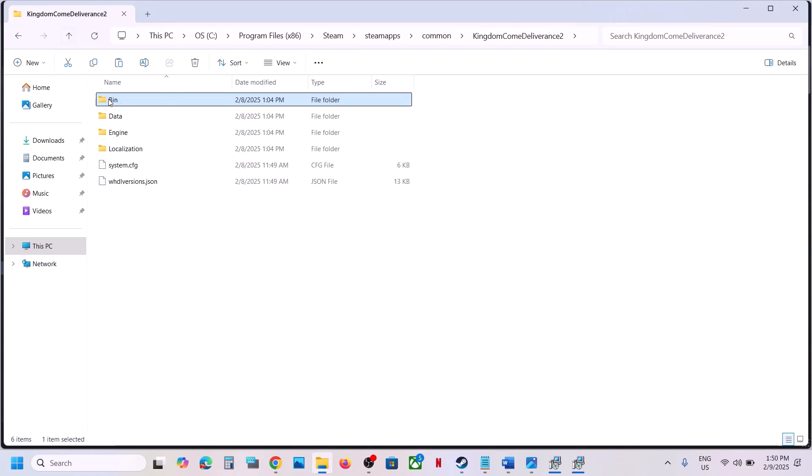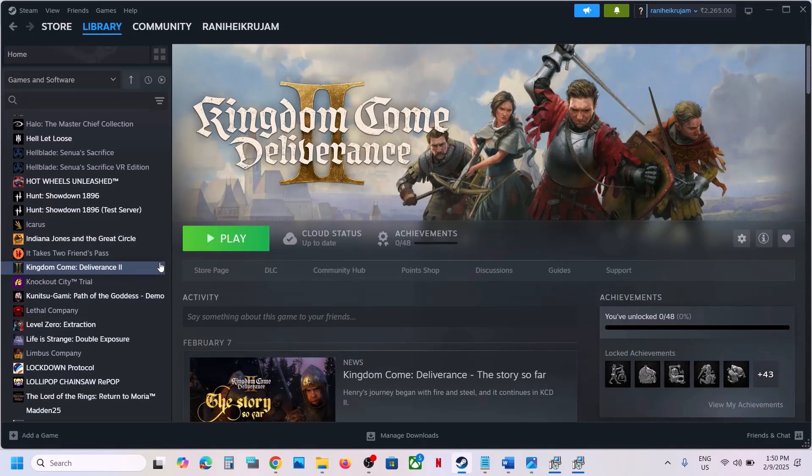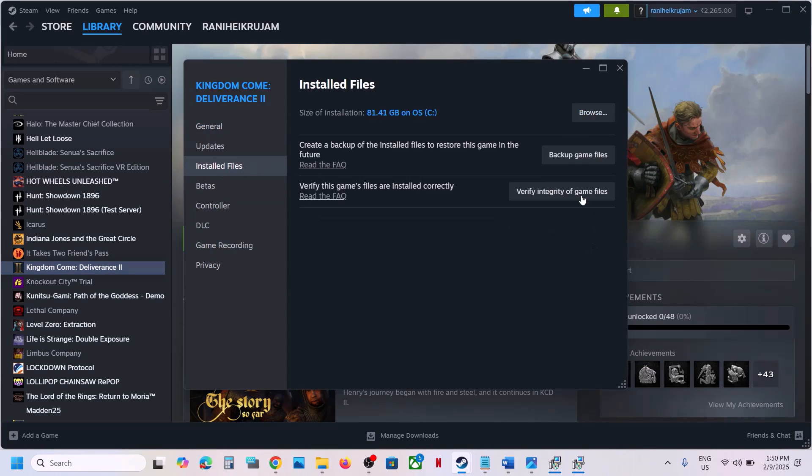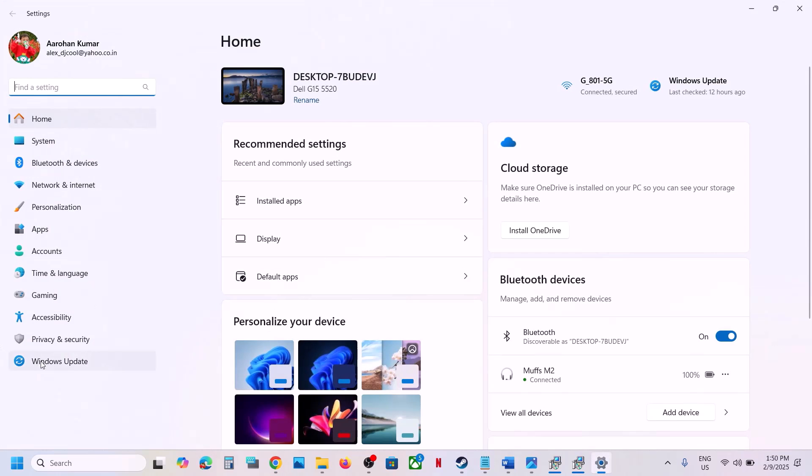Launch the game and check. If you face any problem, you can use the backup bin folder to replace the original bin folder. If you're still facing the problem, go to Steam, right-click on the game, select Properties, go to Installed Files, and click on Verify Integrity of Game Files.